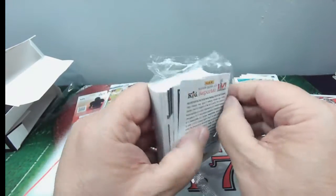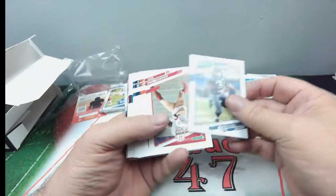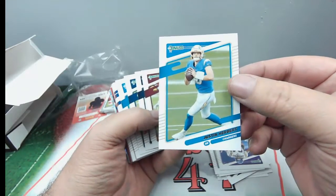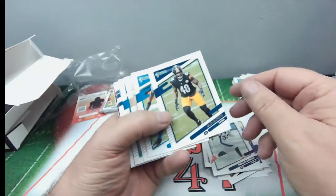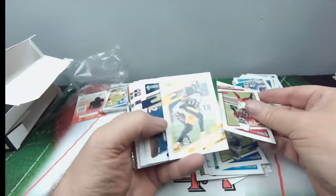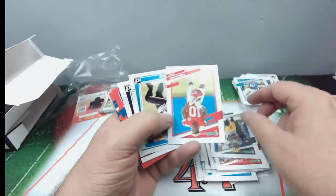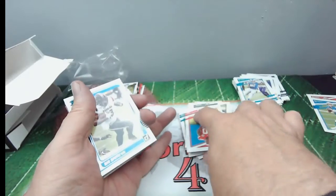Let's see what we got — kid reporter in the back. Let's get through these base cards, I don't mean to disrespect these guys. Justin Herbert second year card — I like that one. Baker Mayfield, JuJu Smith-Schuster, another Khalil Mack, CeeDee Lamb. Got CeeDee Lamb on my fantasy team — I wish he would start picking it up a little bit, but he will, no doubt.